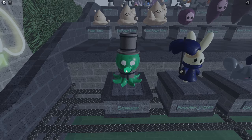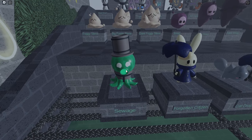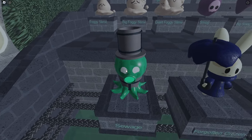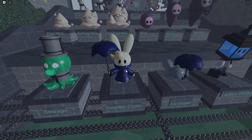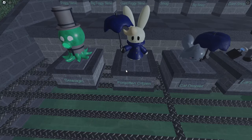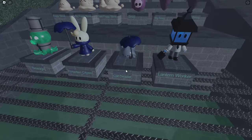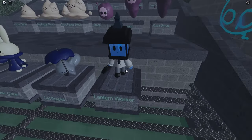Next level of enemies — we got Sewage. So yeah, there is a sewer system. Looks like some octopus creature, like from Calamari Calamity maybe, or it could just be the alien turned into a Sewage variant. Either way, it's still pretty cool. We got Forgotten Citizen — so it's just an abandoned place, but there's still some people living in it. We got Cat Droplet — neat idea. Why does a Droplet need an umbrella? Whatever, it became sentient. We got Lantern Worker, also a Forgotten Guy.